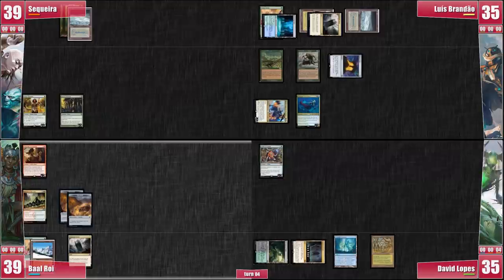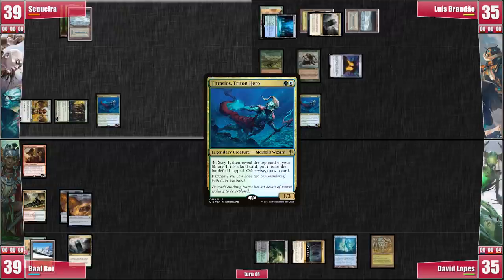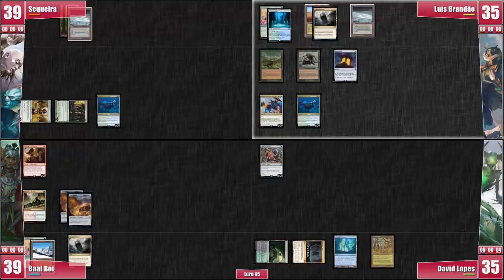Now that David has somewhat dampened the table, I feel it's safer for me to simply cast Thrasios — my intention is purely to start drawing cards along with Luis. I pass the turn. On his upkeep, Luis wins the Crypt roll. He already has half of his combo in hand and has Survival in play to get the other piece. However, he actually discards Nomad Encampment to Survival, probably not confident he can win when everybody at the table has so much mana open.